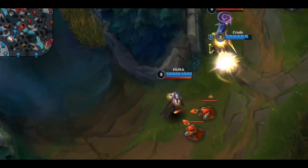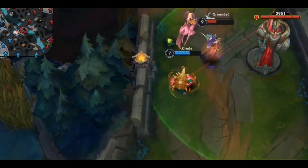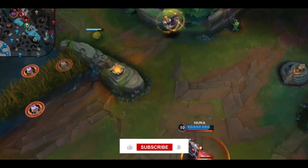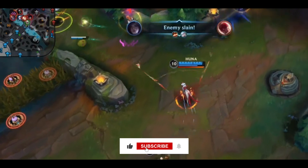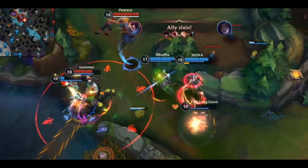In Season 3, character bans were implemented in Wild Rift's Rank Divisions to ensure a fair playing queue. Each team has the option to ban three characters, preventing certain overpowered legends from dominating the rankings. It adds a new layer of strategy to the game.